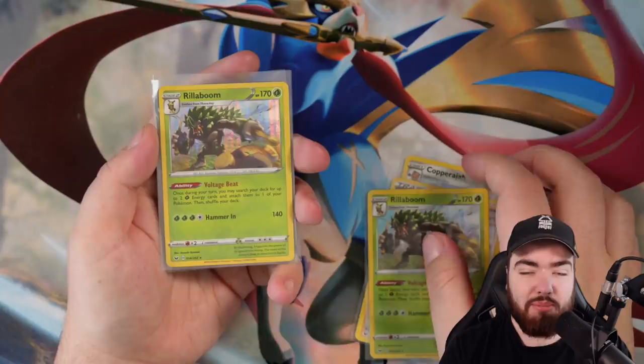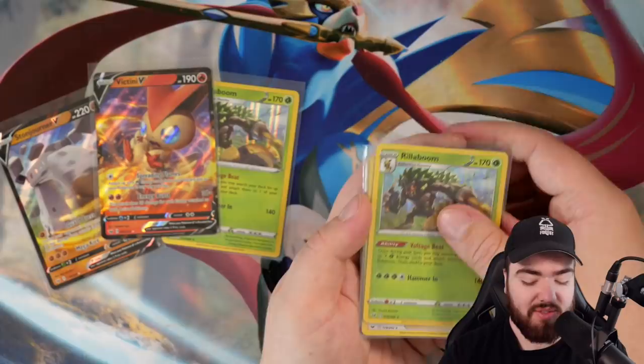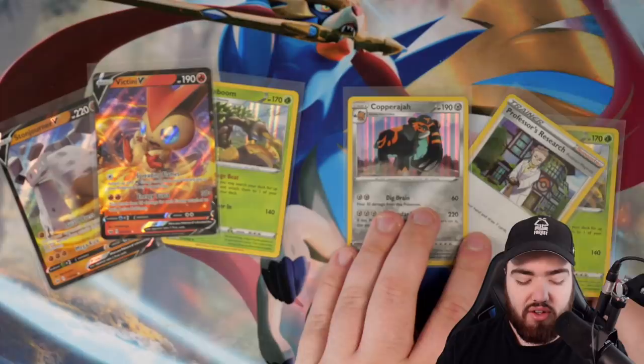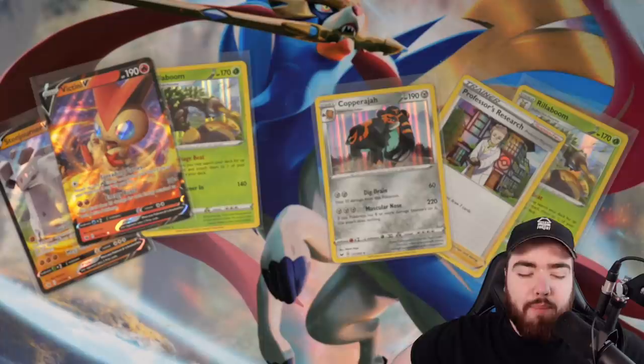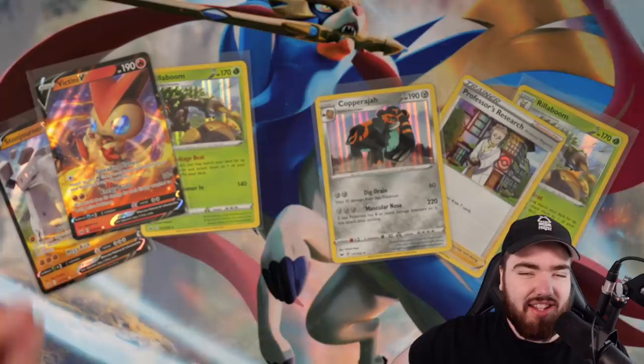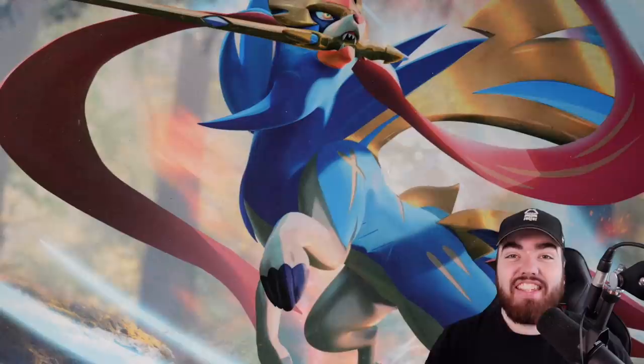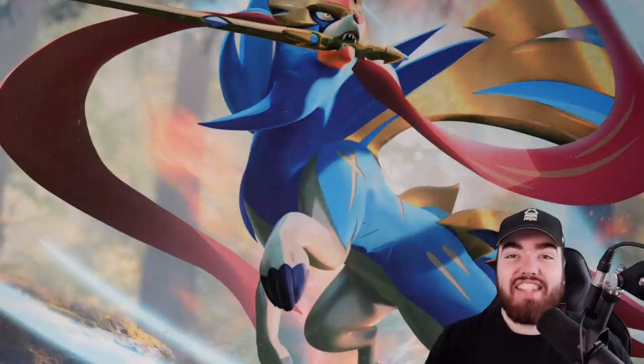It's time to compare cards from the two boxes. In the Zamazenta box, we had a holo Rillaboom, a Victini V, and a Stonjourner V. In the Zacian box, we had a Rillaboom holo similar to Zamazenta, but also a Professor's Research holo and a Copperajah holo. So that's three holos versus two Vs and a holo. I think we have to give it to Zamazenta — in this occasion, Zamazenta is superior to Zacian. You can't let two V cards beat three holos.